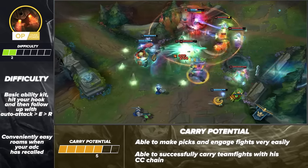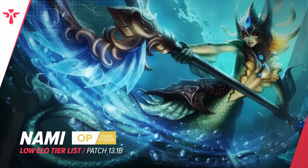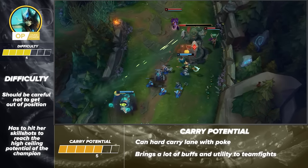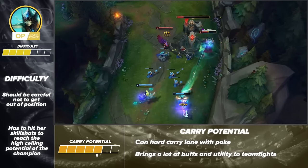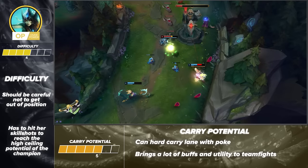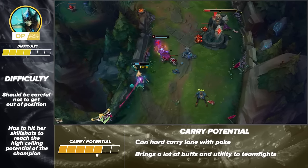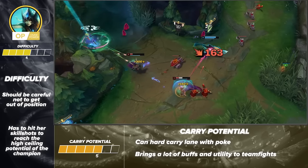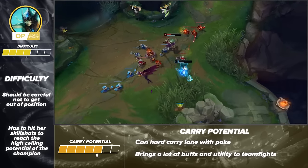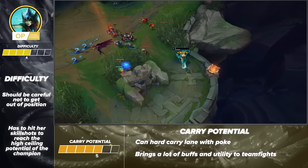He's also a powerful laner with the suffocating pressure he applies early on. For enchanters, look no further than Nami. It can be a little bit challenging at first — you'll want to note your positioning and practice landing your Q and ultimate. Once you get comfortable with those, you'll find that Nami brings way too much utility to the table. Her E is absolutely a game-changer as it enables your team to hunt down targets or kite when getting dove. During the laning phase, her W is a powerful poke tool that allows her and her lane partner to heal, making her one of the strongest laners.